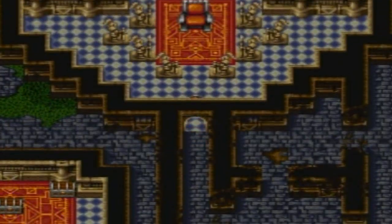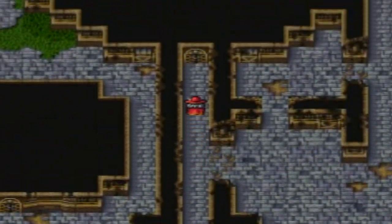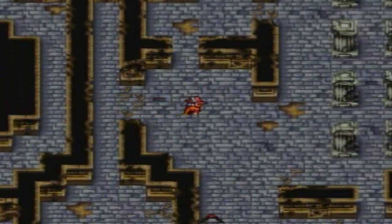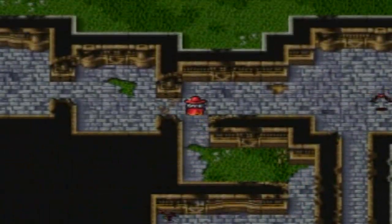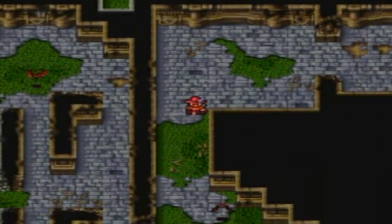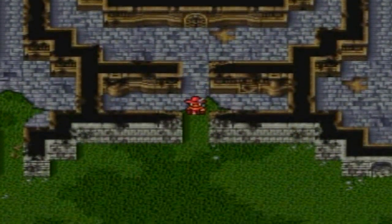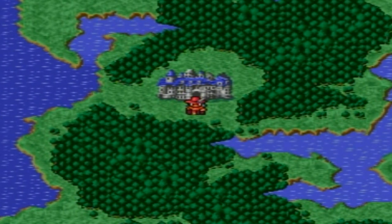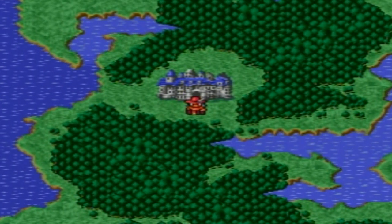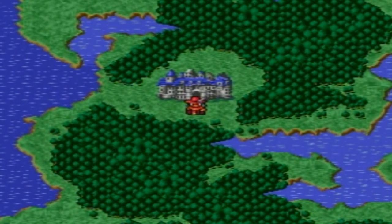Oh wait, there are items over there — I want to grab those. How do I get over there? This room looks different than before — I don't even think that room was there. Please don't be blocked by the Mystic Key. Darn it. Good thing we should probably just be getting the Mystic Key right away. I'll save that for next time — see you next time on Let's Play Final Fantasy 1 Blind, where we return the Crystal Eye to that one magician and go see the Elfin Prince who hopefully won't be sleeping anymore!